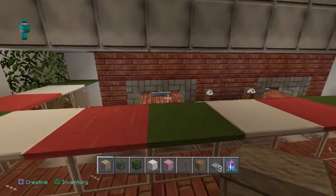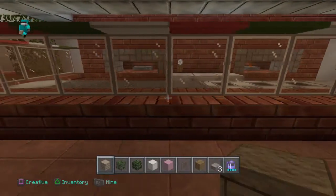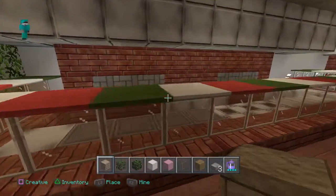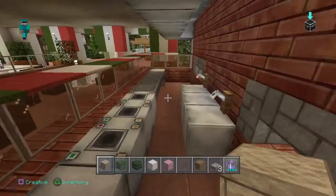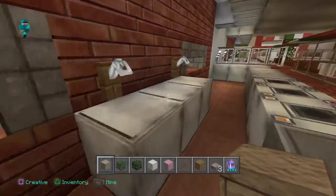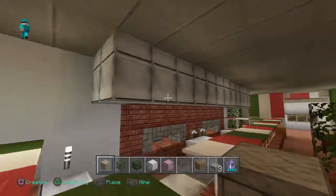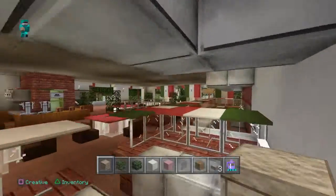Over here are the pizza ovens. As you can see, it's just a flame on the inside and then I've put a trap door, so you can just see the flame coming through. It's quite a nice little effective look. And this is the kitchen — it's an open kitchen. Not much detail there, but it's all you need really, less is more on this occasion. We've got another double oven over here, and then this is the canopy to catch any fumes and smoke.